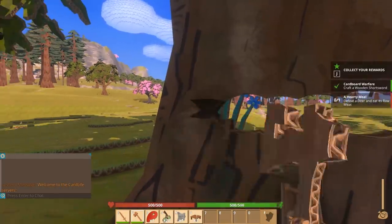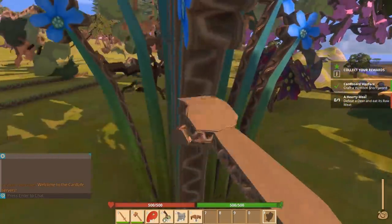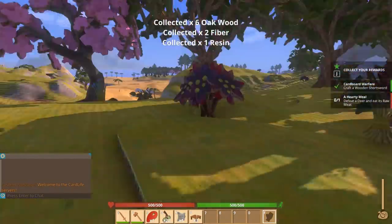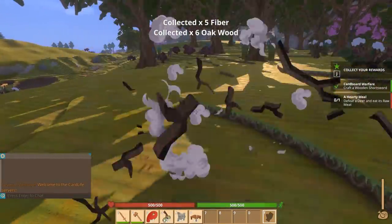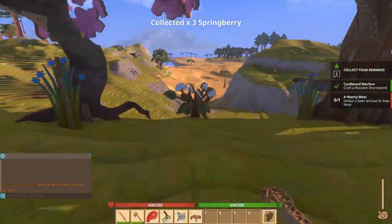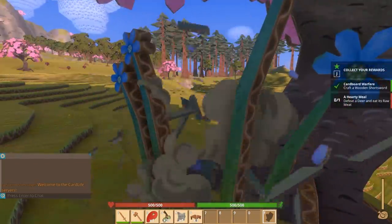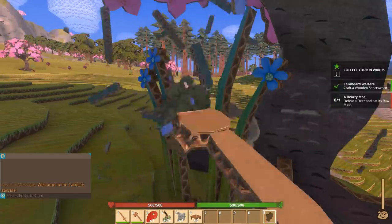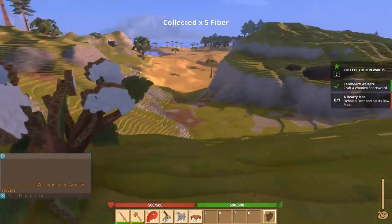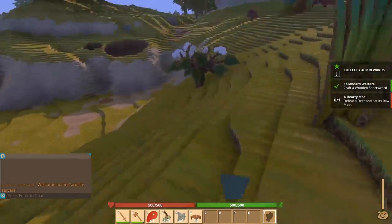It looks like it won't be too difficult. I was a little worried about hunger but I don't think it's that bad. Let's grab all of this — this is where we're going to call home for now. I'm curious — should I not be taking these bushes all the way down? Let's do a test. No, I'm not getting anything unless I take them all the way down. These actually give us berries which is good.